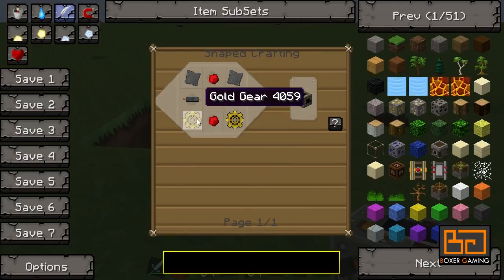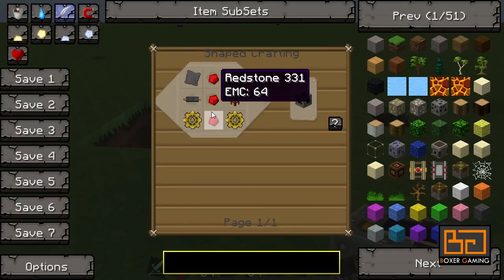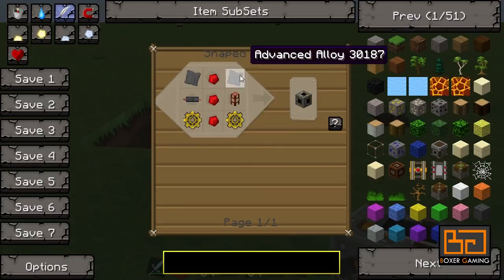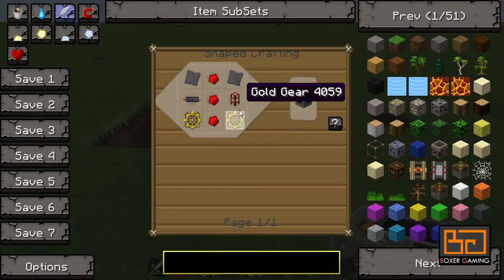So this is how you make it: two golden gears, three redstone dust, two advanced alloys, a wooden conductive pipe, and copper cable. Pretty cheap overall, it's not bad at all.